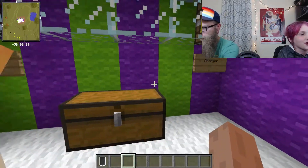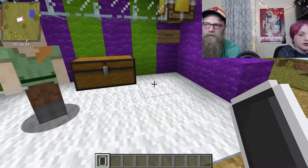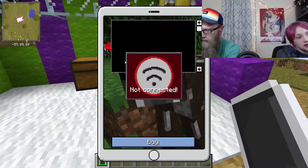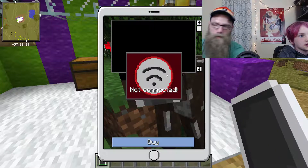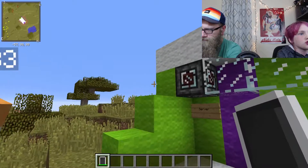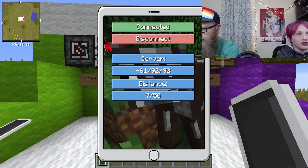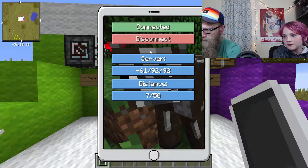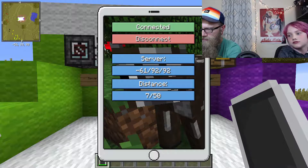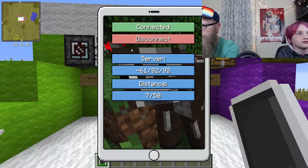I'll go ahead and grab mine right here. Oh look, I got an iPhone. So if you see your iPhone and click the right mouse button, you can see this beautiful cow. Once you do this, you see you're not connected. I try to go to the store and I'm not connected. So you have to go to your server and right click it with your phone. Then look at your iPhone and go to your Wi-Fi app. Looks like I'm connected. It even shows my distance and where the server is located, and whether or not I am connected or I can disconnect.